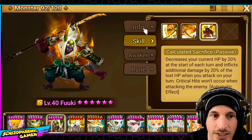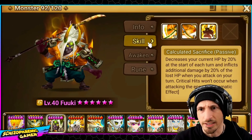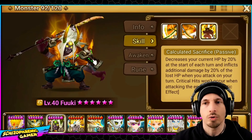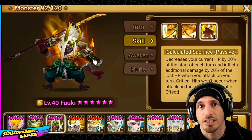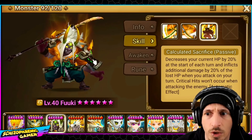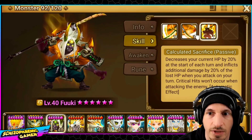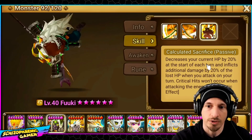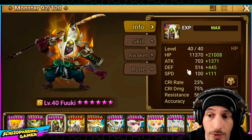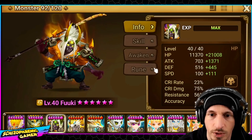Skogul also exists. If Fuki does damage based on his lost HP as pure damage, Skogul also does pure damage — not even based on lost HP, just based on his HP total. So would I use this guy over Skogul? Ramagas is also kind of the same, and those two units are much easier to skill up. Ramagas is a 2A — he does damage based on his lost HP as well, is super easy to skill up, has really good stats, and doesn't need attack power.